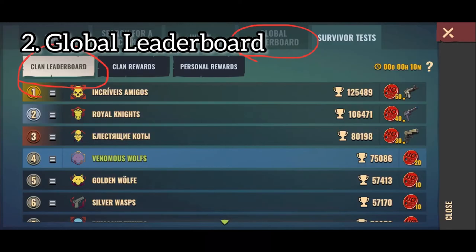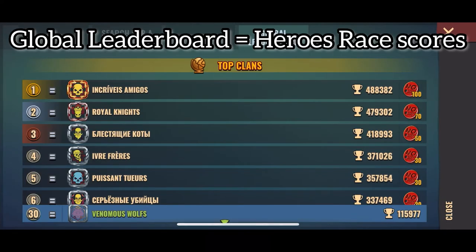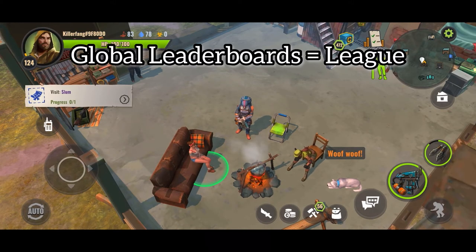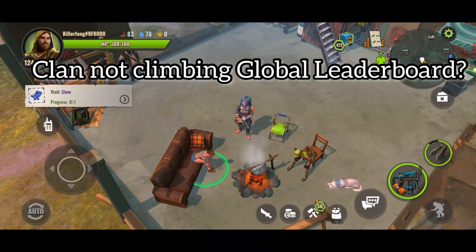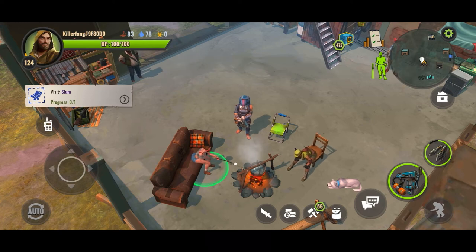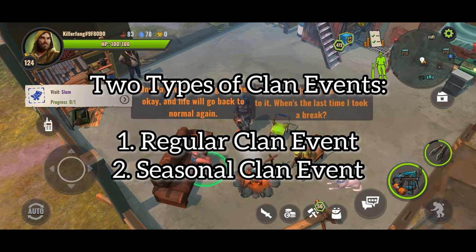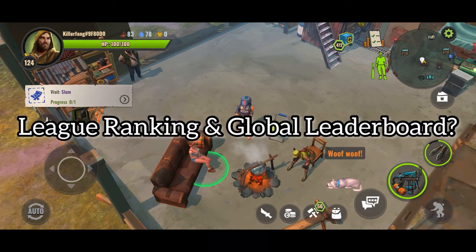The second one is global leaderboard, which is associated with the seasonal clan event. Global leaderboards are the overall summary of clan scores from previous Heroes Race events. This signifies how old the clan is and its capability to climb leagues. You may wonder: Killer Fang, why is my clan not climbing ranks in the global leaderboard? My clan's league has been the same for a long time. Now as I've mentioned, there are two types of clan events, and one of those types is the only one responsible for bumping up your clan's league and placing in the global leaderboard — and that event is none other than Heroes Race.